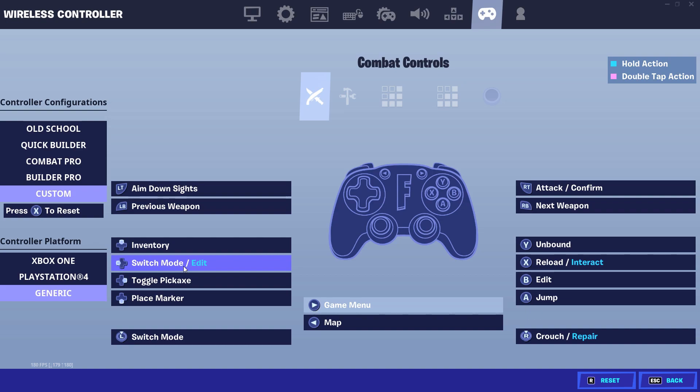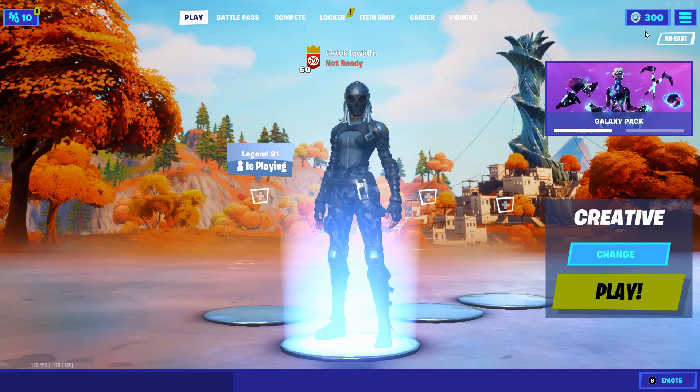The next tip for both PC and console is to have your Switch Mode/Edit on a random bind. You see, this is my actual edit bind, but keeping Switch Mode/Edit on an open bind you don't use makes your edit speed quicker. This is only for controller players — try it, try the difference, trust me it works.